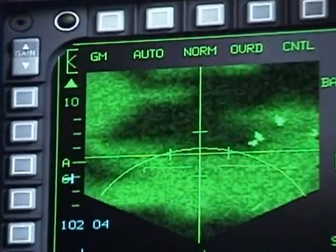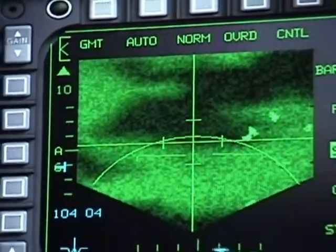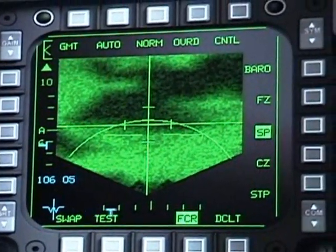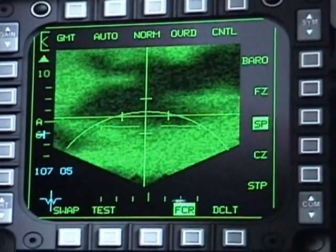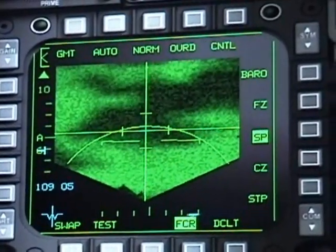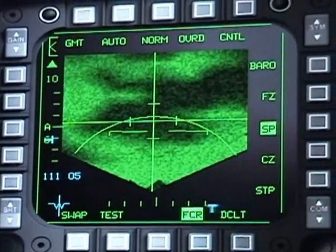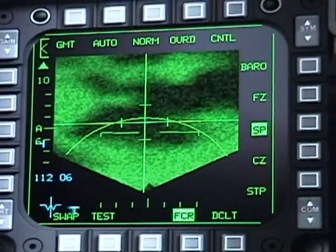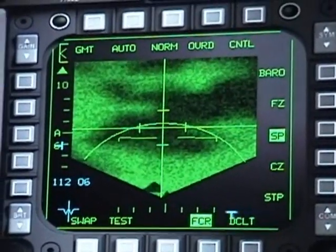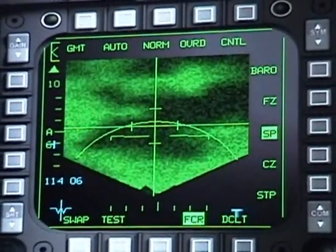The second one will be your GMT mode, or ground moving target. This will only display targets that are in motion, like tanks and trucks. But keep in mind, if the trucks or tanks stop, you're not going to be able to see them in this mode, so you will have to go back to the ground map in order to see them.